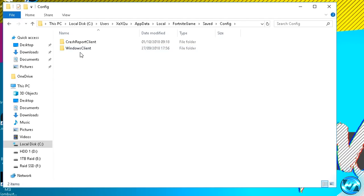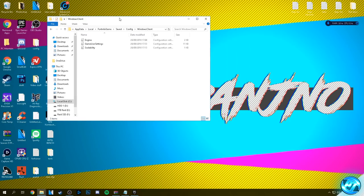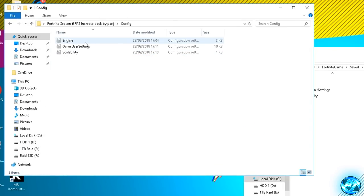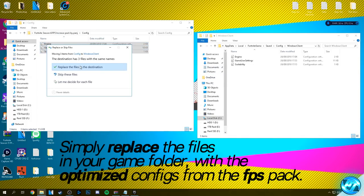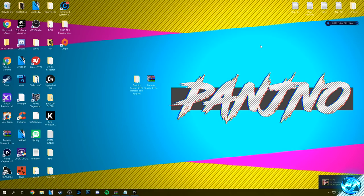Go back into the config folder, this time going into Windows Client — in here you'll find your game config files. Drag this window to the right hand side of your screen. Go into the FPS pack, into the configs folder, highlight all of the config files given to you from the FPS Increase Pack, drag them into your game config file location, drop them and hit replace the files in this destination. You've now successfully installed your brand new Season 6 optimized game config files.